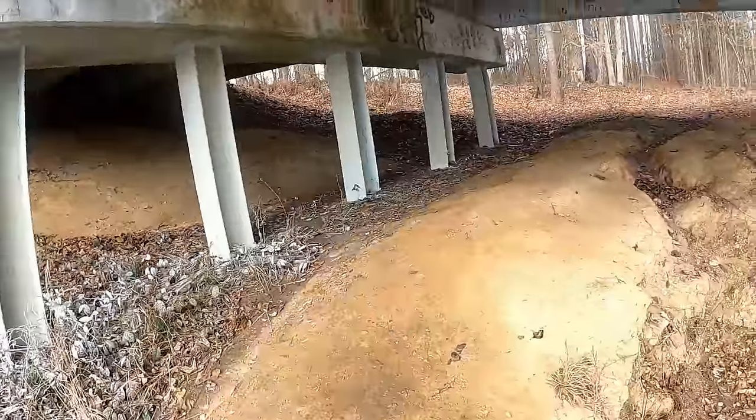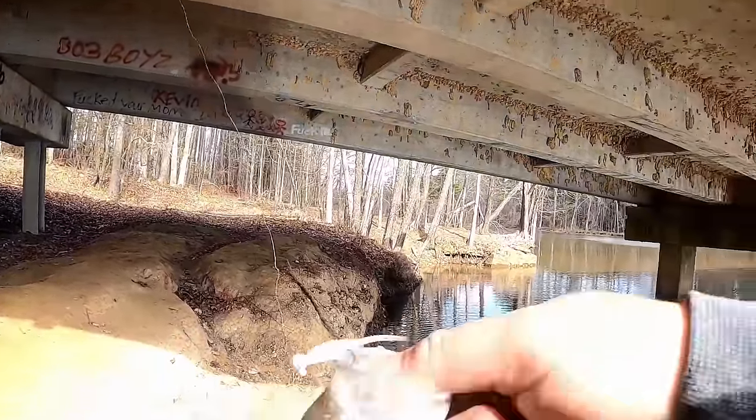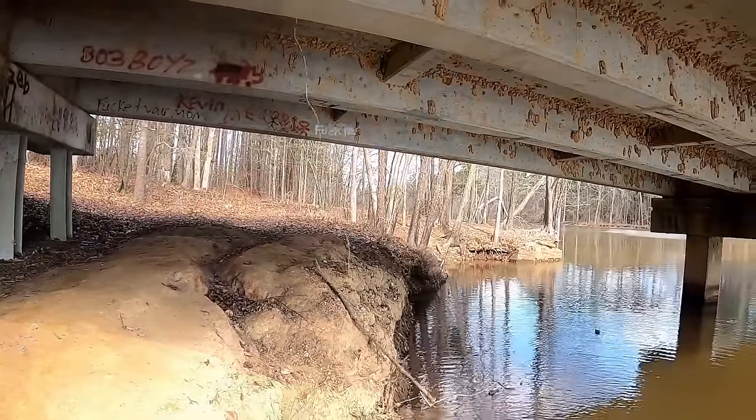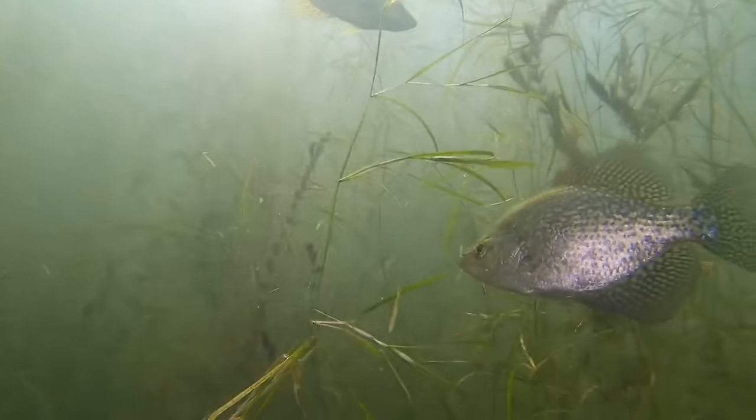What temperature should you start looking for? When the spawn first starts, you want that stable temperature of 60 degrees for black crappie and 62 to 63 for white crappie. What I mean by stable is: if you get in your boat at 6 or 7 a.m. and the water is 55-57 degrees, that's not stable. You really want 60 degrees pretty much all day long.